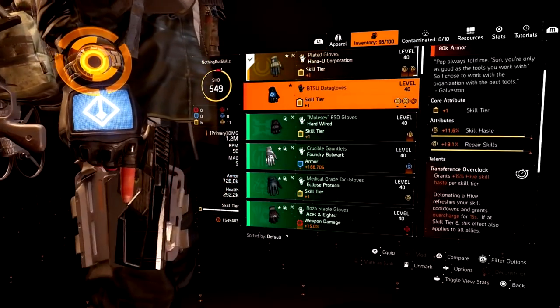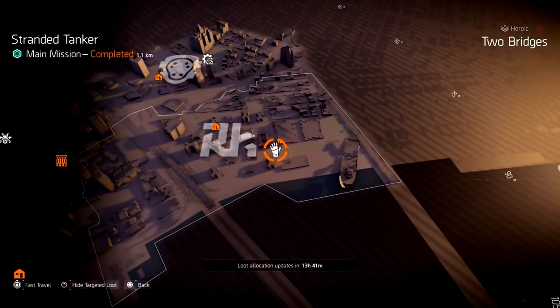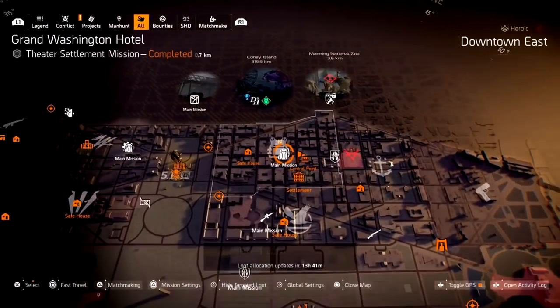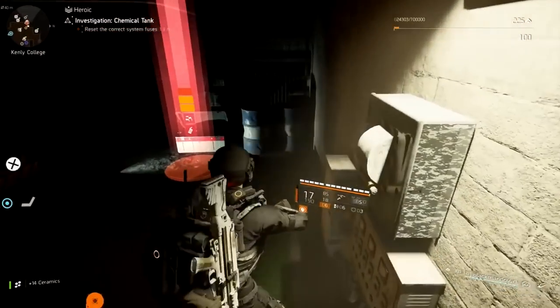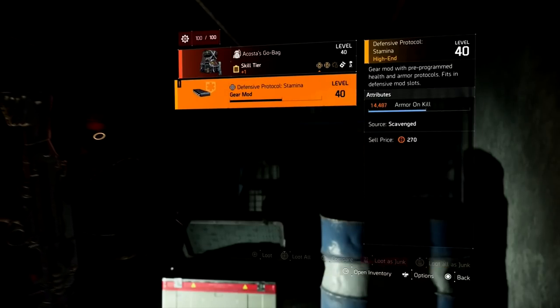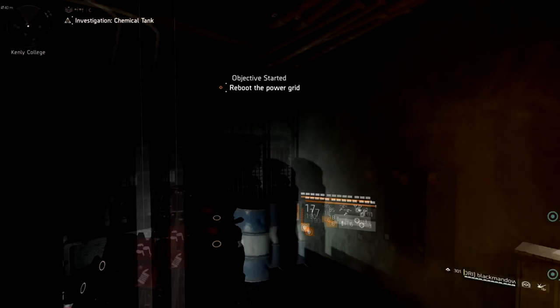The next item is the BTSU gloves, an exotic item. Skill players and healers love these gloves. They can be found wherever you see the glove symbol — this is also a targeted loot item. The next item is the Costa Gold Bag, an exotic backpack great for skill builds. This one can be found in targeted loot. You can still find this from Hyena crates with the required key, but now they've added it to targeted loot — if you see any backpack symbol on the map, you can farm that area and have a chance of this backpack dropping.